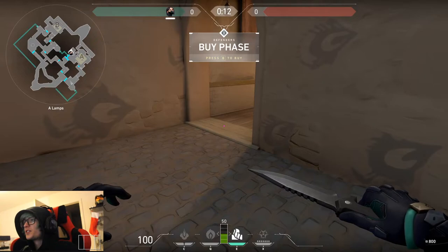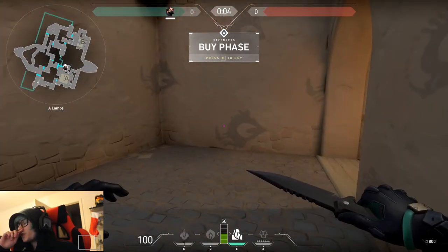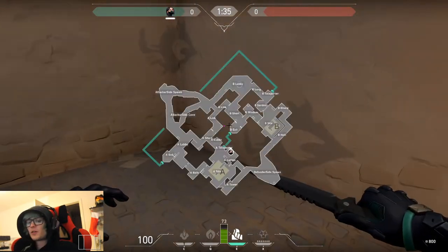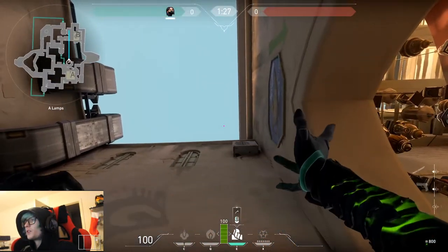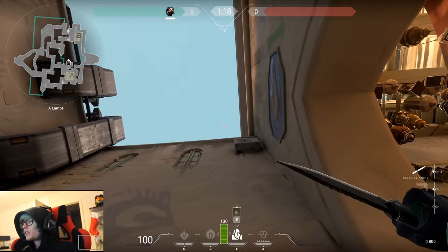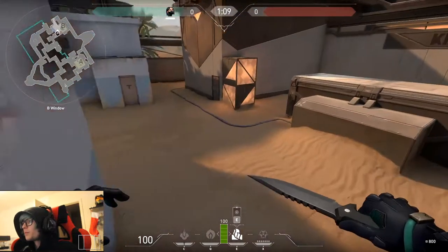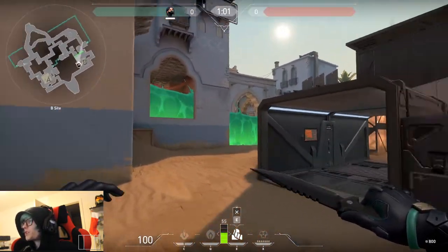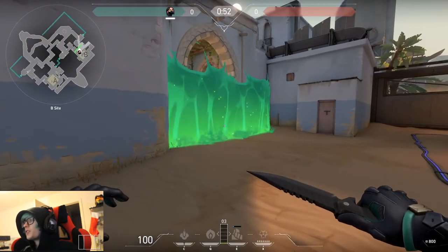The first spot is a wall that covers the window at B and the doorway at B, but we fire it from A side. In a game, you could be covering A side with one person and some people at B, and whenever they need a wall, you just shout and put the wall over them. We're near A lamps and just outside the shop doorway. Line up the wall to cross the window, shoot it, and go to the teleport. It lands after a couple of seconds, covering the doorway and window nicely.